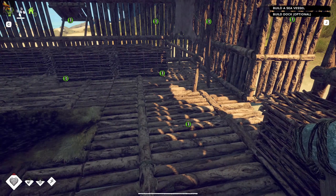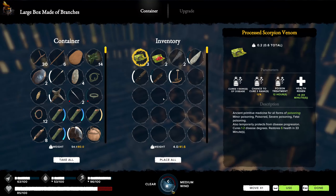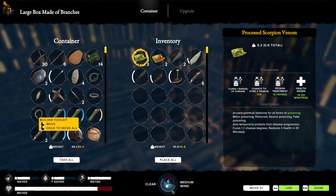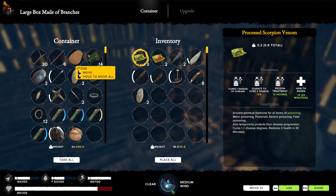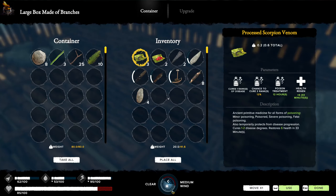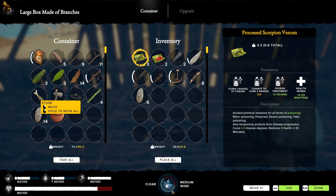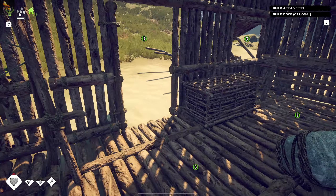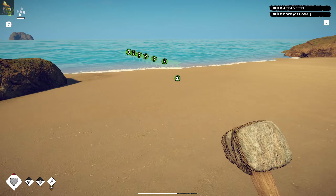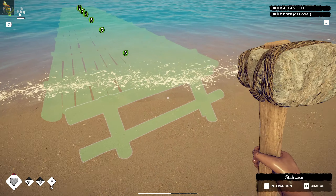I should somewhere have the builder toolkits - there we go. If I move all of them and get a few stone, actually let's get another one. I should have everything I need here. We'll just go with that for now and see how this goes.